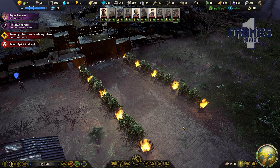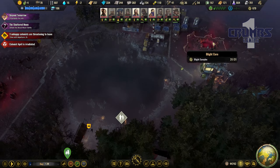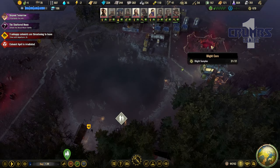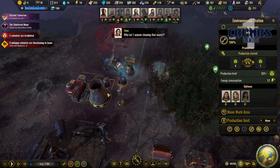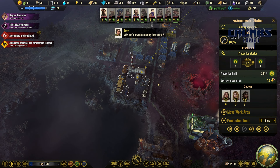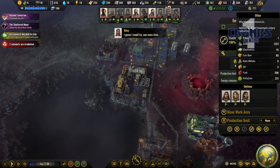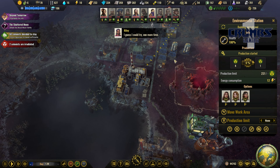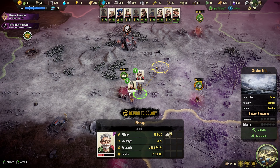Hello everyone, I'm Kroms, welcome back to Surviving the Aftermath. We are playing the new DLC called Rebirth at 200% difficulty. We have finished the research on the hazmat station, so we will be able to upgrade this to remove these blight cores. I kind of want to build another one but we need a little bit more power, so let's start by upgrading this first. We need 20 electronics and we have 16, but we are trading some and I think we have some on the world map.